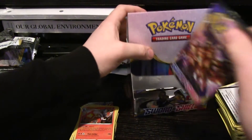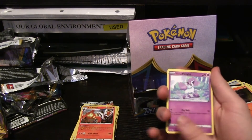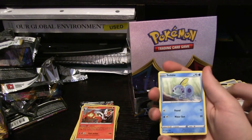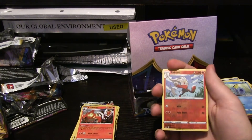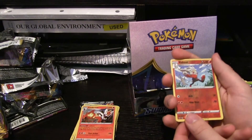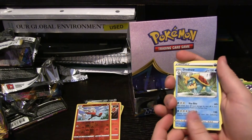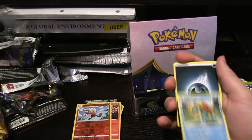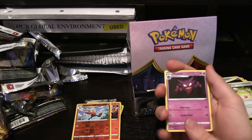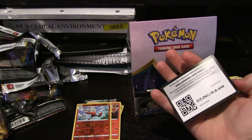This is the first American booster box I've bought. We got Sinistea, Ponyta again, Mincino, Sobble, Blipbug. We got a hollow version of Raboot too — now we have that whole line in hollow. Drednaw — that's the evolution of Chewtle, which we've gotten a few times. Darkness Energy, Vitality Band, decent looking Haunter, Thwackey, and code.